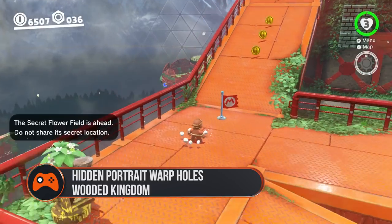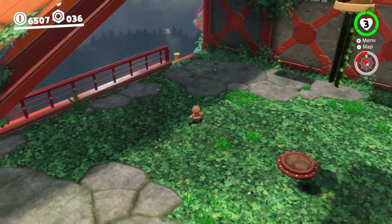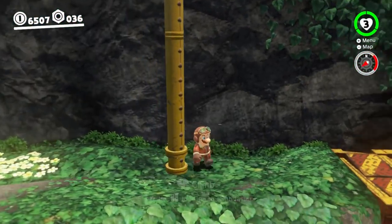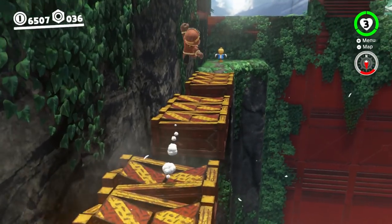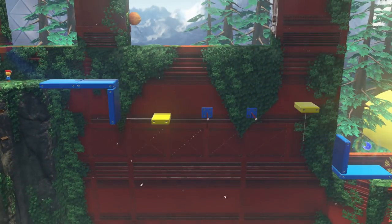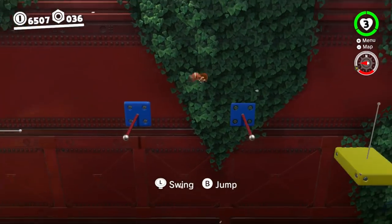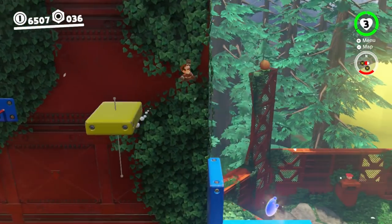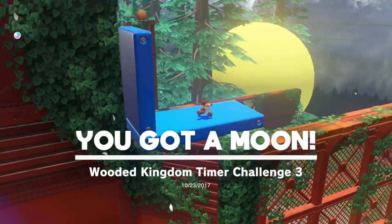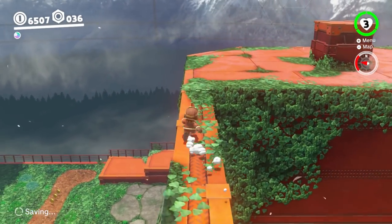Wooded Kingdom: Once you arrive, fast travel to Iron Mountain Path Station 8. Drop down to the platform below, go left and down the gap in the fence with the pole sticking out. Run along the crumbling blocks and throw Cappy at the wooden statue to activate the timed challenge. Complete the challenge, pick up the moon, then walk around the girder towards the large platform. Check behind the rock to find the portrait.